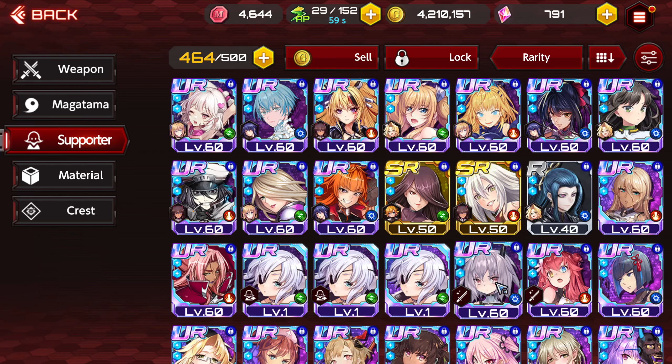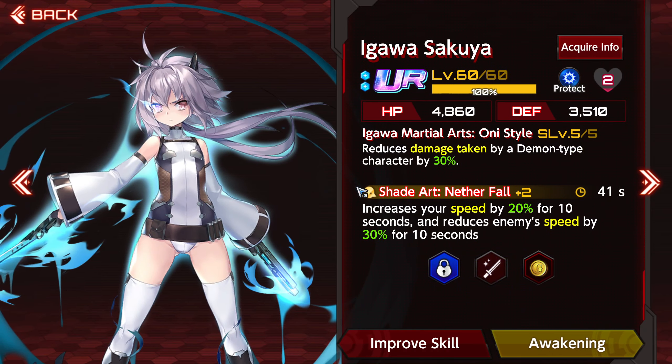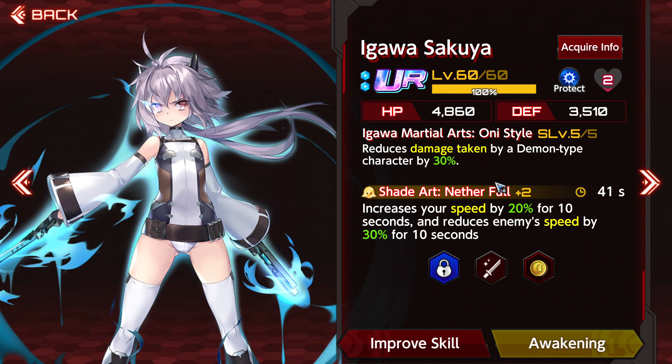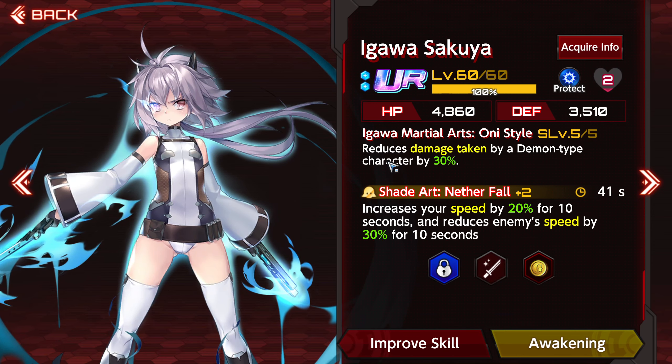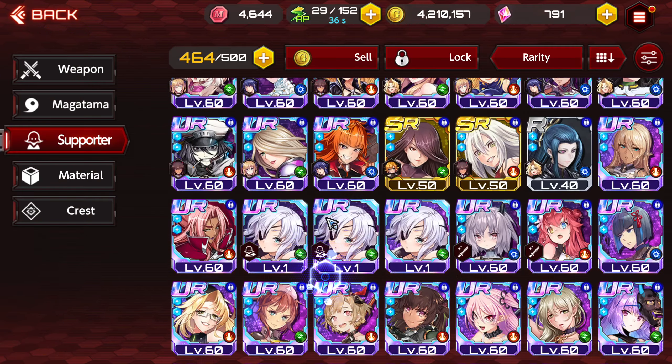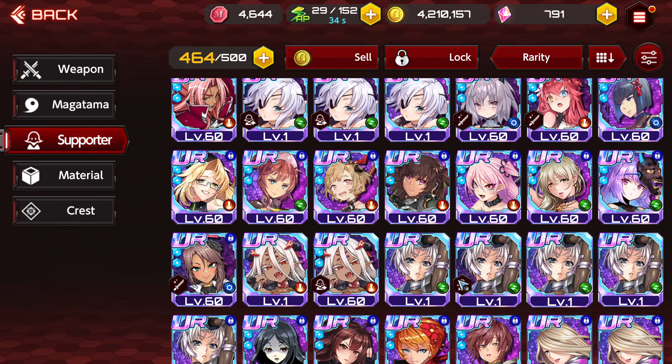Another example would be Sakuya. Sakuya does the same thing that Aina does, but for demons. So if you give this to any demon-type character, it will reduce their damage taken by 30%, or a scaling amount depending on what S-level you actually have Sakuya at. It's good to know your subtype to understand how you can gear them as far as supporters like this.